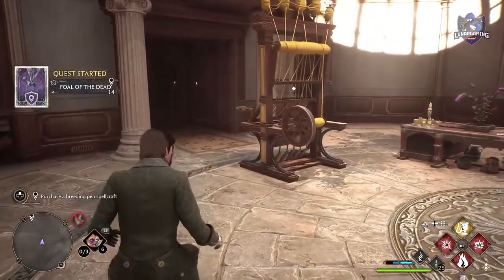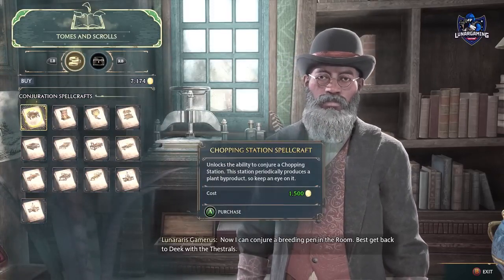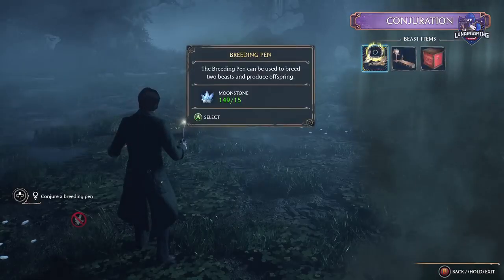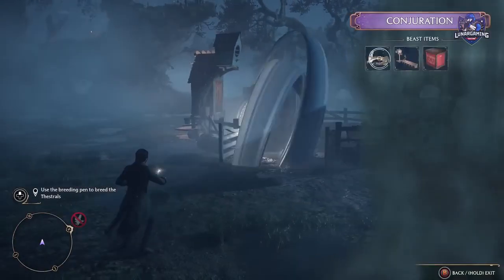During this quest you are asked to catch two Thestrals — male and female — and to breed them. You have to get the breeding station from Tomes and Scrolls in Hogsmeade. Once you've done that and returned to Deke, you can start breeding your animals. Conjure the breeding station, release the two animals, then interact with the breeding station to start breeding. It should take around 30 minutes for each animal.